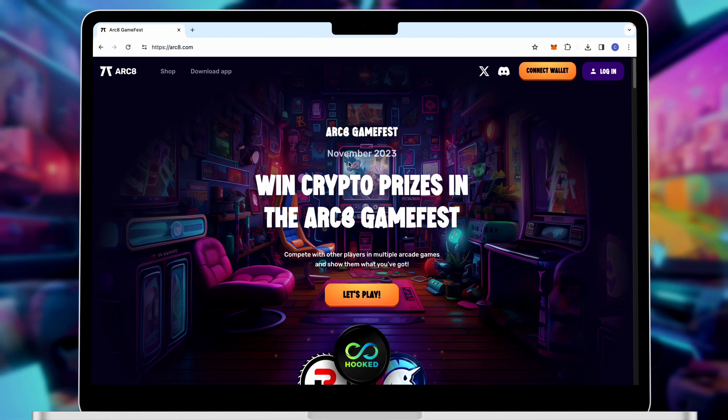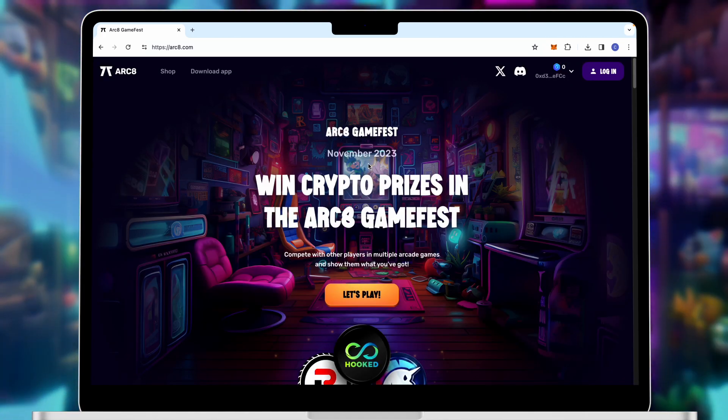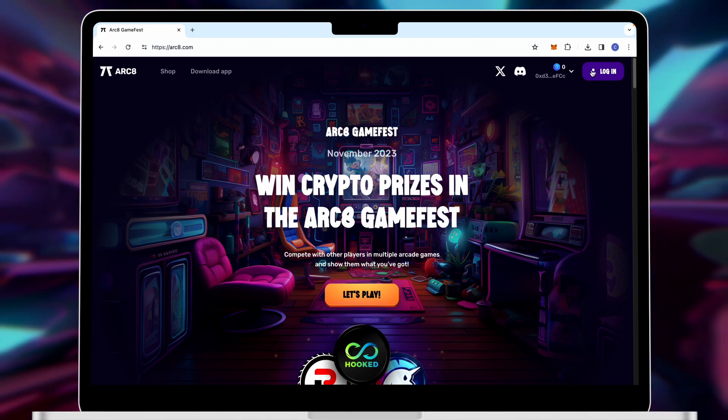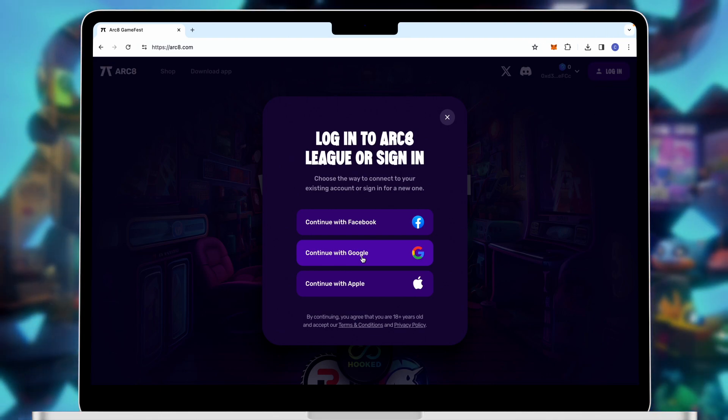First, we must go to Arc8.com. We can now connect our MetaMask wallet to the Arcade website. Once our wallet has been connected, we can now log in. If you have not yet created an Arcade account, you can do this by connecting through one of the three options.